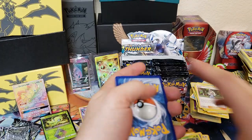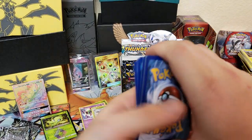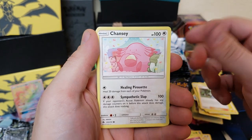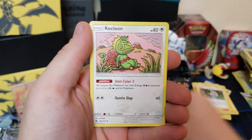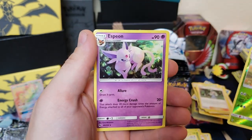Another green code — what's up with all the green codes? We want the white codes! We got Onix, Spinarak, Rowlet, Popplio, Morelull, Chansey, energy, Nest Ball, Cacnea, Sightseer — another good card — Gogoat, and Espeon.